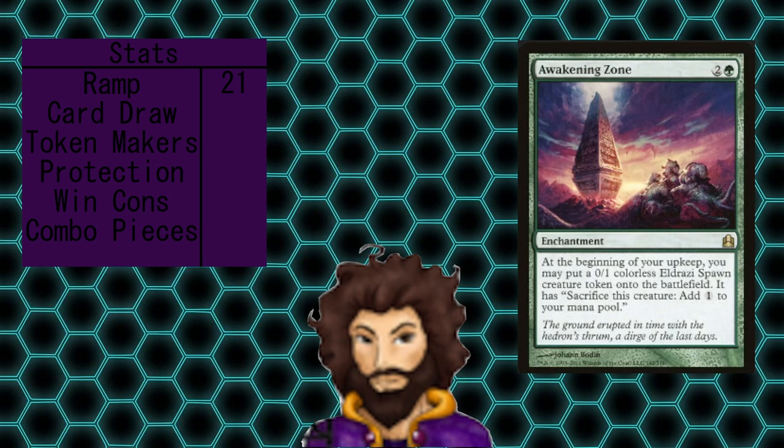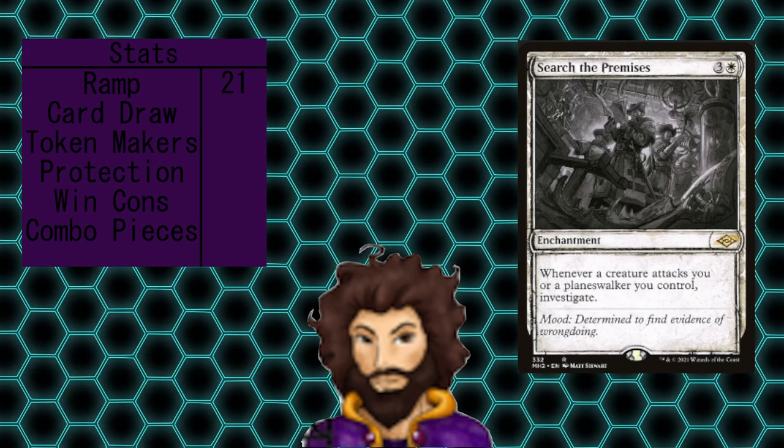A lot of these ramp sources are in the form of treasures, and if we have more mana than we know what to do with, we could just turn those treasures into creatures using our commander. With our ramp out of the way, we definitely need a way to keep our hand full so we have things to spend all this mana on. We're running Search the Premises, which is going to give us a clue each and every time we are attacked, and with all that extra mana, we can crack these clues pretty easily to keep our hand nice and full.